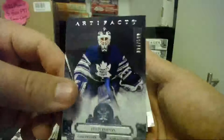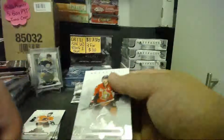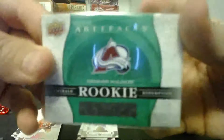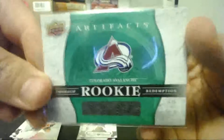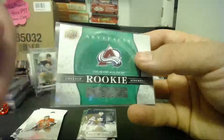Felix Potvin to 599 — 017 of 599. They're numbered to 99, so the rookie redemption emerald will be numbered to 99 I think. But I might be wrong. I don't have a green one here, I might have one over there.